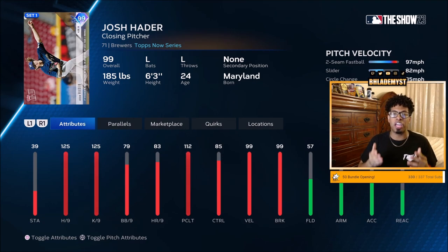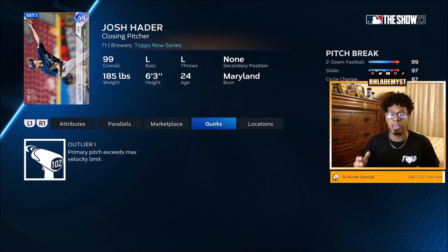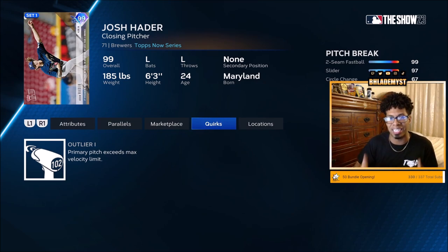Number 1 — since we don't have a great deal of lefties, why not pick the highest overall left-handed bullpen arm we have, also one that has a funky delivery similar to Taylor Rodgers? That's Josh Hader — 125 hit per 9, meaning with a runner on first or no runners on base, max hit per 9. 112 pitching clutch, and 85 control. The lowest controlled pitch is the circle change at a 72, slider at an 88, and two-seam at a 96. The only downside is that despite him having outlier on the two-seam, the two-seam is usually not one of the best fastballs in MLB The Show — typically it's the sinker, cutter, or four-seam. But when it's Josh Hader, for some odd reason the two-seam just works, and because of his delivery, it also helps you disguise it a little bit better.